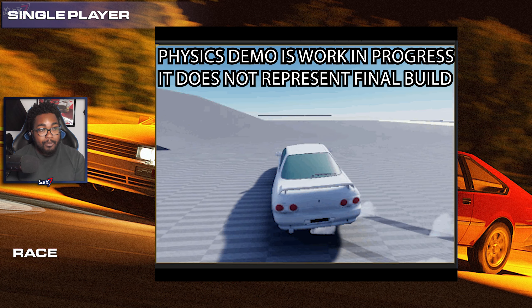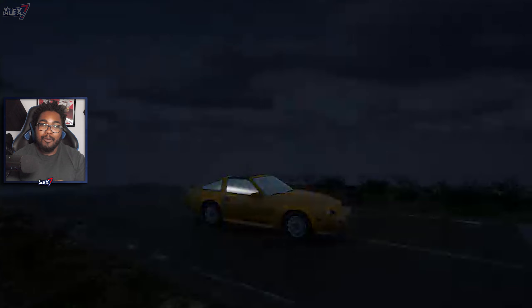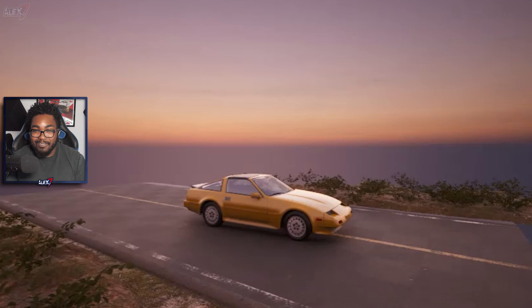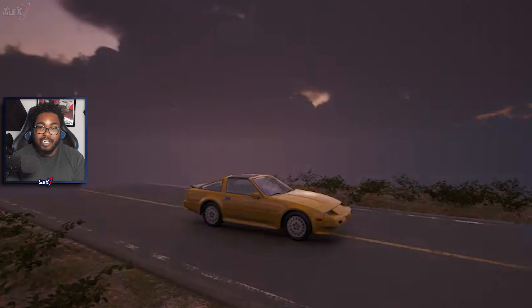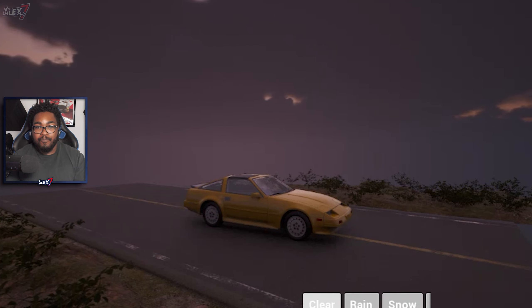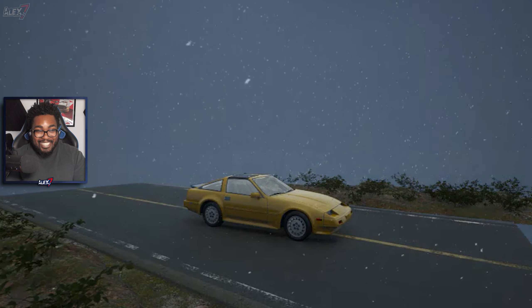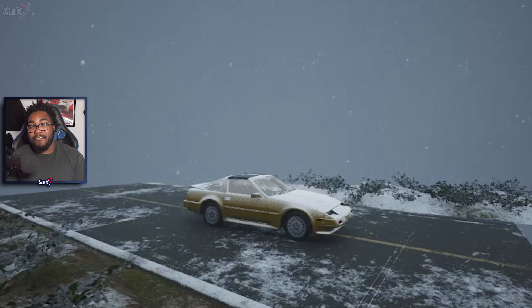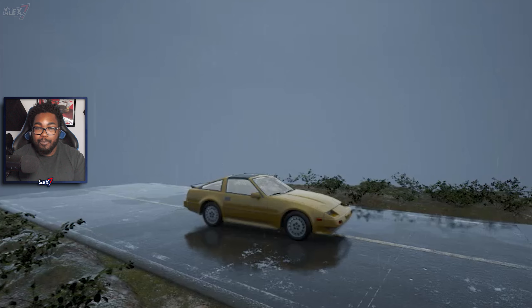The next thing is what features will be available. Windows can go down but will automatically go up when it rains. Wipers are toggleable. Turning the car on and off is possible as well. While you're driving and changing gears, the clutch is simulated, so you will stall your car if you're not careful. You can also turn the radio on and off.